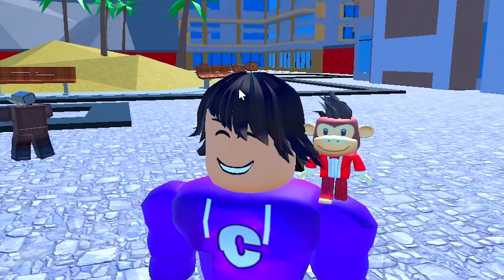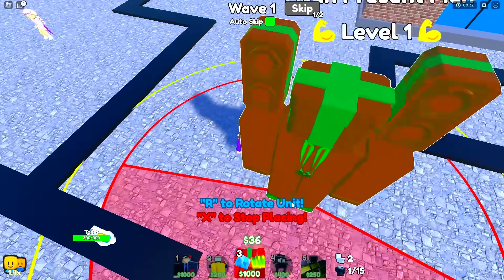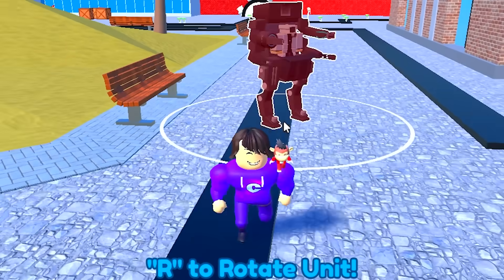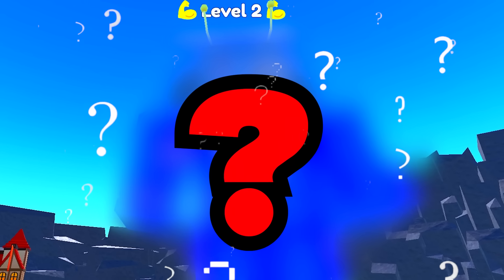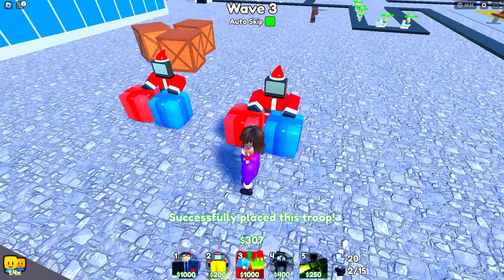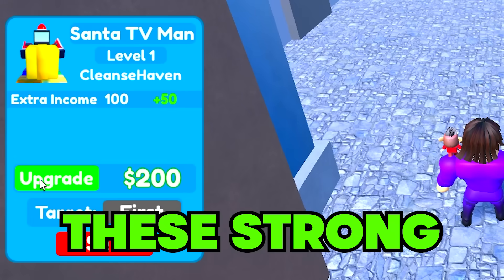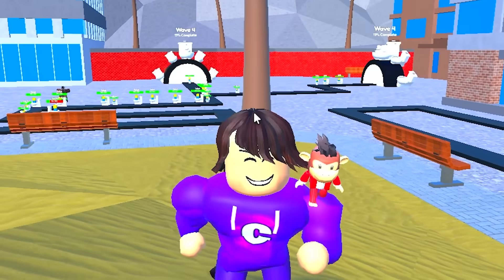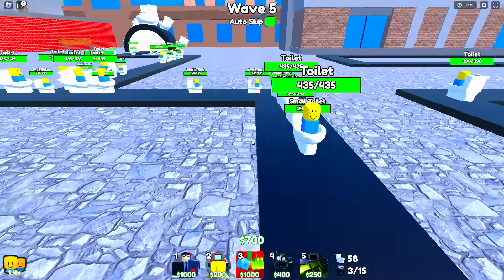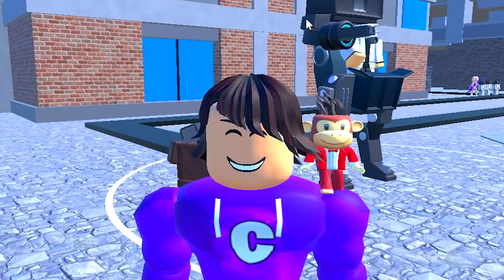The next unit is controversial but vital — the santa TV man. He doesn't attack at all, but he gives you money so you can spawn expensive units like the secret agent multiple times, or build an army of mech cameramen. Without the santa TV man I literally couldn't win nightmare mode or even hard mode, because I couldn't spawn or upgrade any of the strong units. He's super underrated.